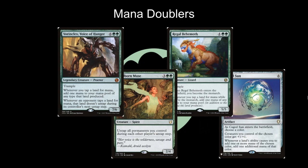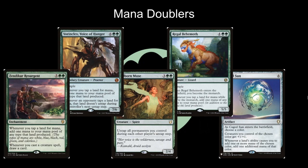Zendikar Resurgent is a seven mana enchantment that says whenever you tap a land for mana, add one mana to your mana pool of any type that land produced. It also says whenever you cast a creature spell, draw a card. So along with Regal Behemoth, it gives you card draw and adds one additional mana every time you tap your lands, with Seedborn Muse being a bit of an exception.